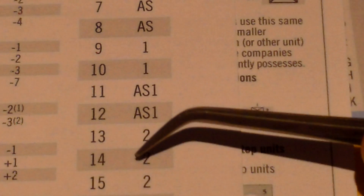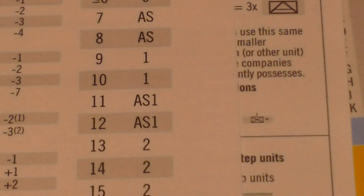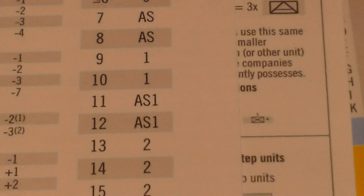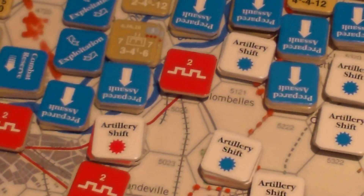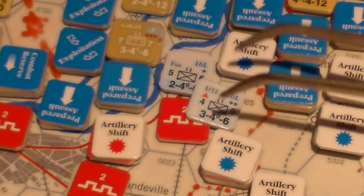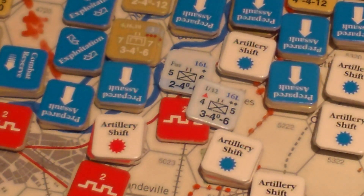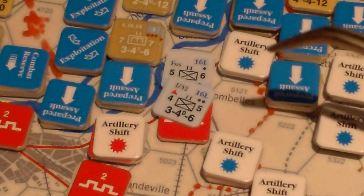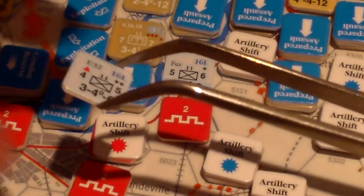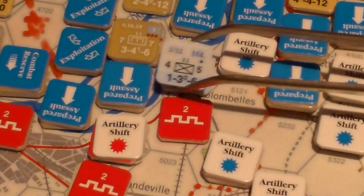We're going to have 2 volleys; one is only at 4 strength. Volley number 1: rolled a 6, 6 plus 8 is 14, minus 4 is 10 — one hit. Then the 4 strength volley: rolled a 4, 4 plus 4 is 8, minus 4 is 4 — too low. So we did one hit. The defender gets to choose: is that hit going to be a retreat or a normal hit? For these guys I'm inclined to just take the hit and be done with it. They just take the hit — no artillery shift since that only happens with two hits. We flip this guy — that's a big loss but we've still got several steps here.